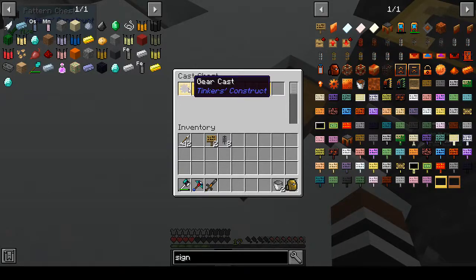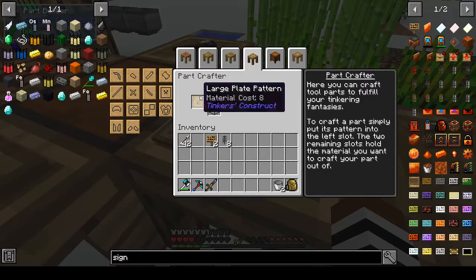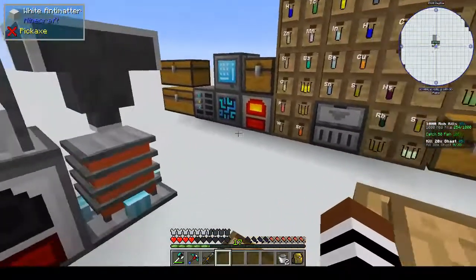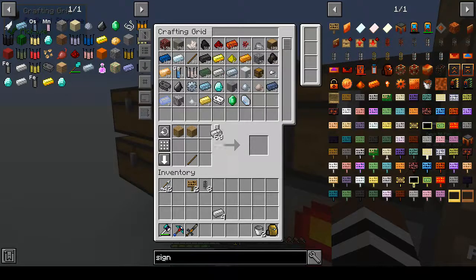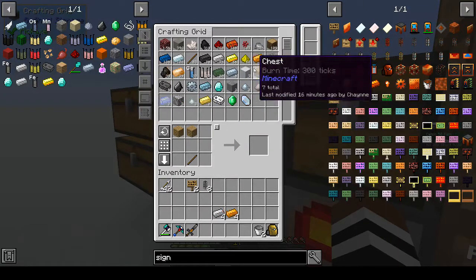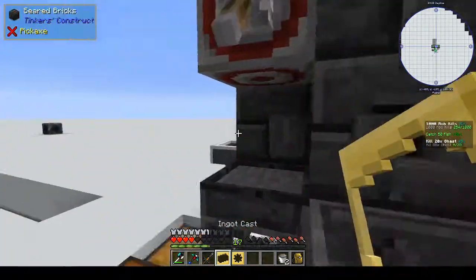A gear is how many - four ingots? Let's have a look at the pattern. There's no gear pattern. I'm assuming it's four - I think it's four. So we want iron - one, two, three, four - and copper. And we want the gear cast. Let's take that out and turn off the ingot cast for a second.